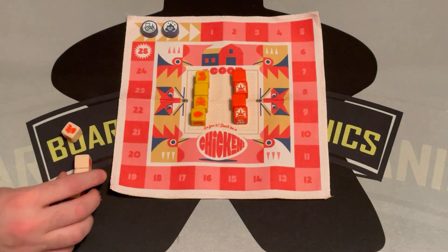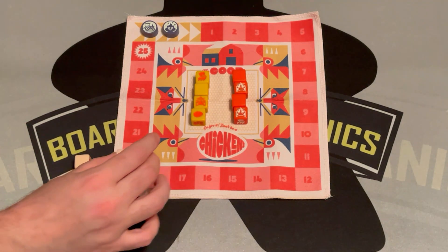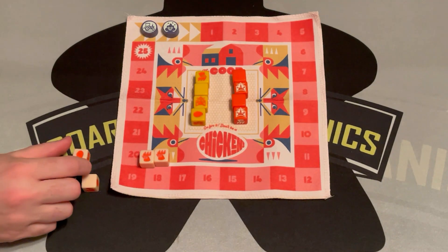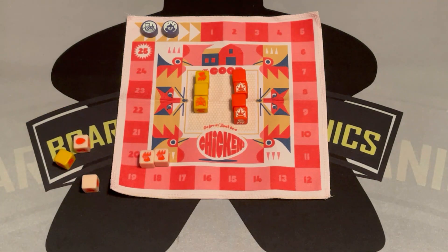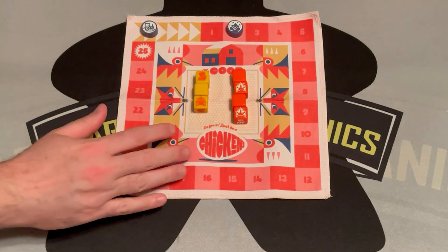They roll two blanks and two chickens. Any chickens and foxes you get, you set aside. You can get one re-roll on your turn, so I'll re-roll. There's an egg, which hatches into another die, and that's my turn. So I have two chickens — I score two points — then it goes to the tractor's turn.